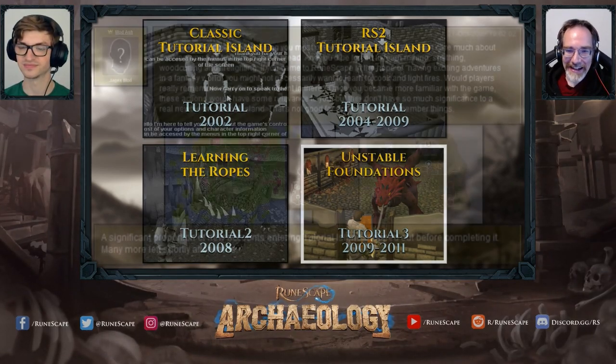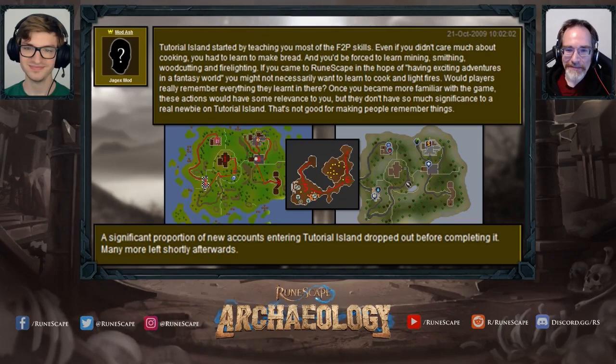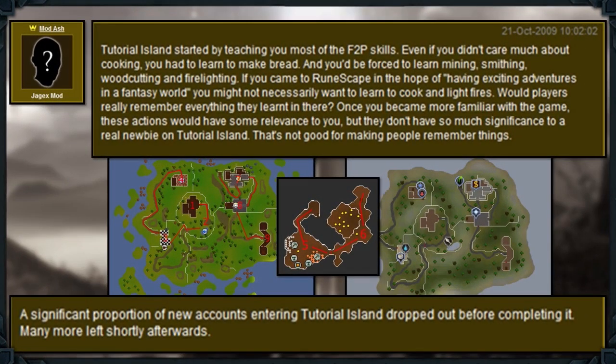Returning to September 2009 — Stu was deep into serious crunch for MechScape's intended alpha release and didn't play internal builds of Unstable Foundations. He'll rely on the glorious god Ash to explain what was on the minds of RuneScape's developers. As Ash notes, Tutorial Island had problems: a significant proportion of new accounts dropped out before completing it, and retention of new users during and after the tutorial was quite low.